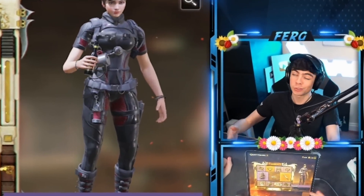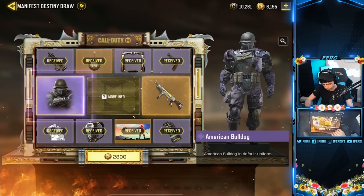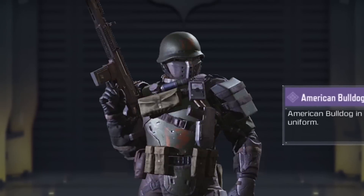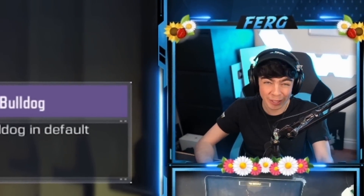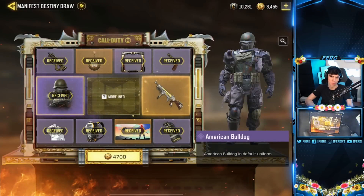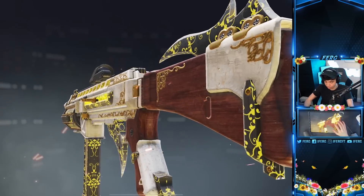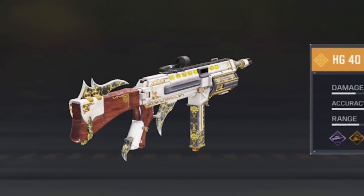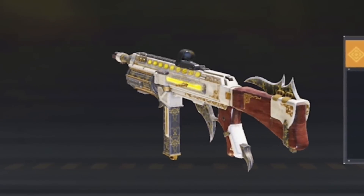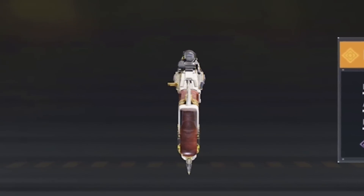The last two will be the character skin and then the legendary gun, which I've heard changes colors. This is not really my style of skin — he's a little bit fat, not gonna lie, and not bright enough for me. And last but not least, 4,700 CP — it's the HG40. It flashes like the PDW. Somebody told me it changes colors, but I haven't actually seen that yet. It's all right, it's not even that good of a skin, to be honest. But I can't speak until I see the color change.